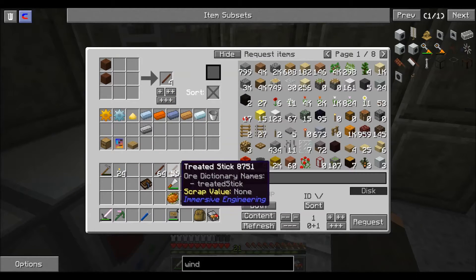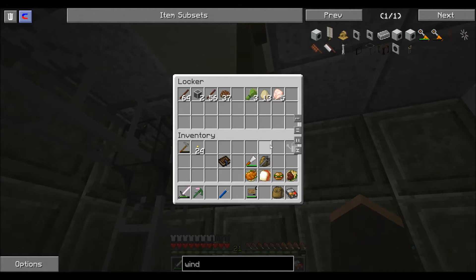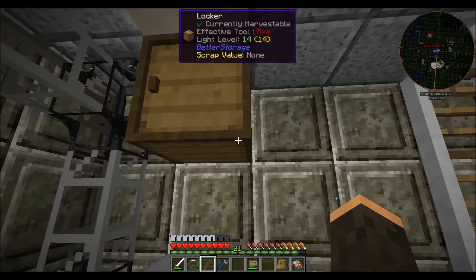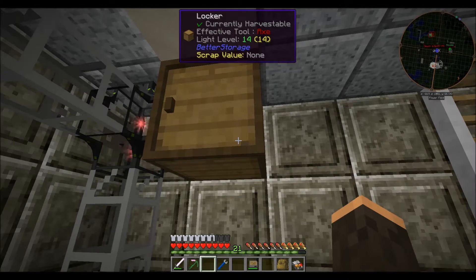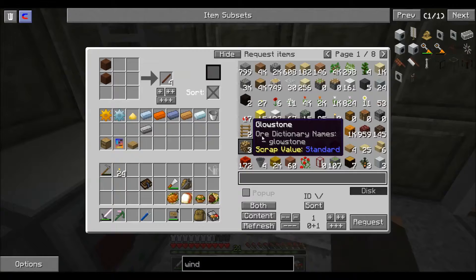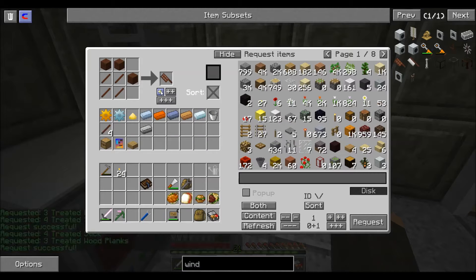One of the mods — and I think it's Tinkers — made changes I'm not happy about, so I may change the configs. Basically everything has weight now, so you can get overloaded, and wood only stacks to 32. We need eight of those — one, two, three, four, five, six, seven, eight. See, there's a reason I built that treated wood stuff.